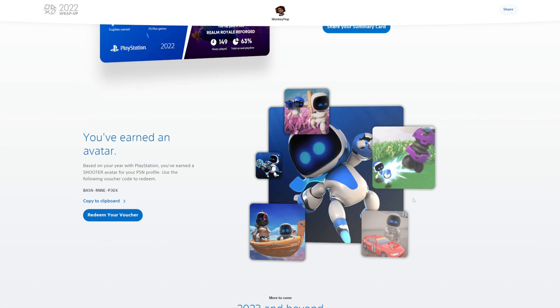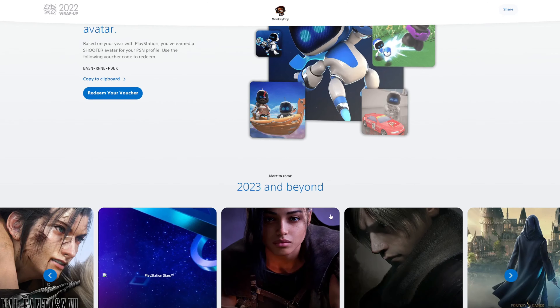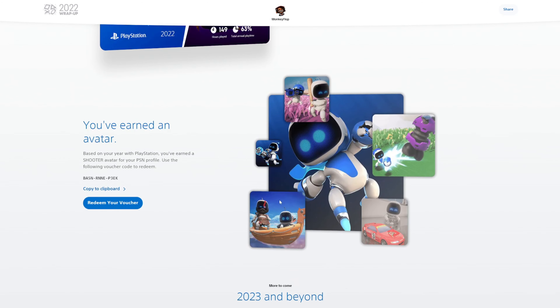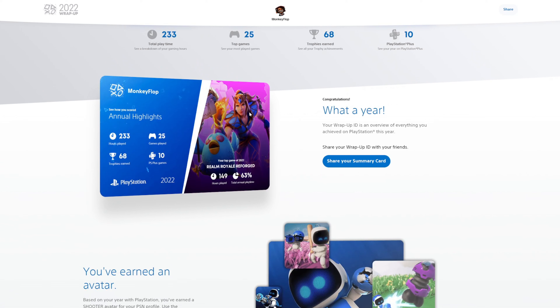They are giving us a free avatar — you've earned an avatar for doing all of this, which is pretty cool. The code's already redeemed so don't get excited. But you can get this avatar yourself just by doing exactly what I did in this video. If you want to check out your PlayStation stats, the website is on PlayStation's official website — don't click on anything you don't know or recognize.